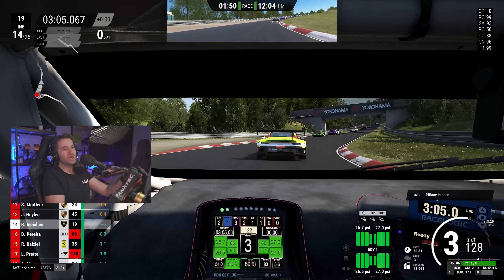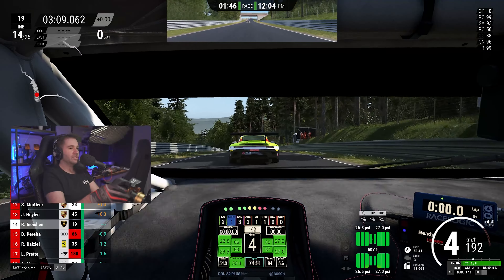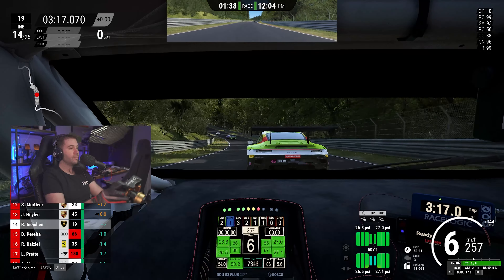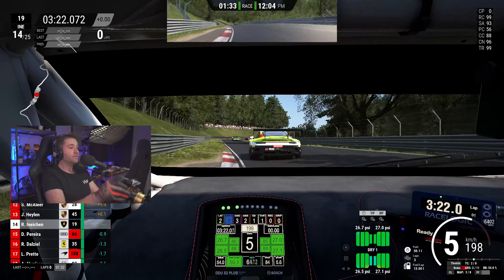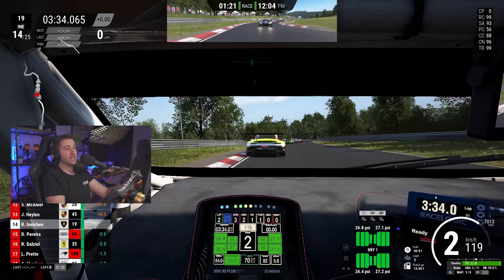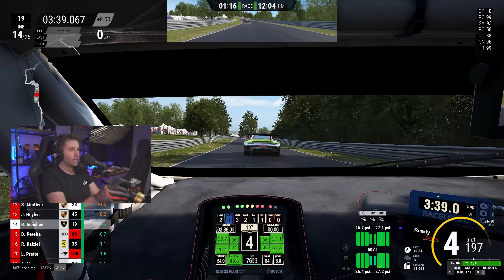In terms of curbs, you can go over them — they are not very tall, like in real life. Some of them are really tall, and if you try to go over those, of course you will crash. The tarmac and all the depressions seem to be more or less in line. We have to remember that it is incredibly hard for any sim to make this 100% — you just make it as close as you can get. And Kunos always does an excellent job. I think Kunos is the best company out there doing tracks.